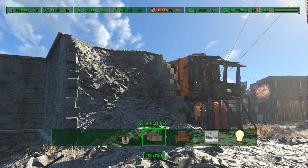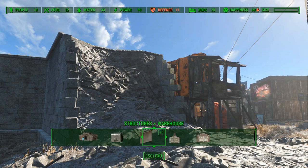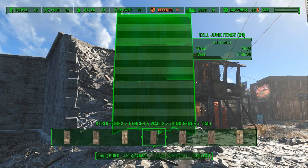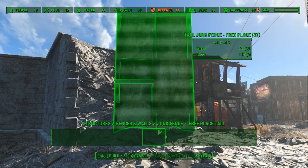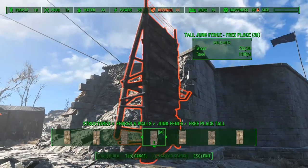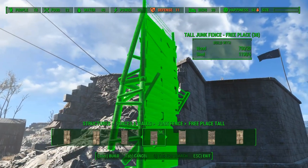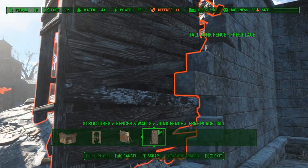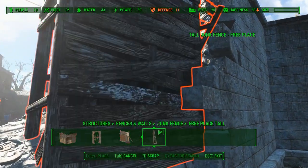My idea for the entrance is big but still realistic. So we start with placing some tall wooden walls. I don't want it to be a big concrete wall with some windows in it. I want it to be realistic, useful, and built from scrap — a bit like all my builds. If you are wondering where I got these tall wooden walls from, it's from a mod called Workshop Rearranged.